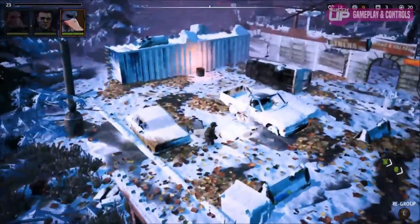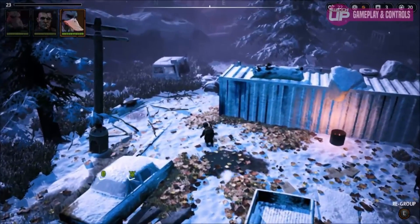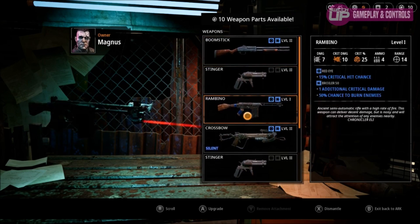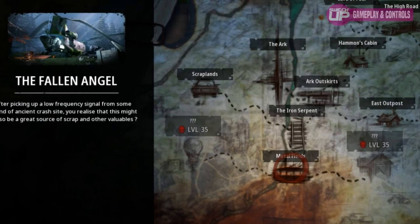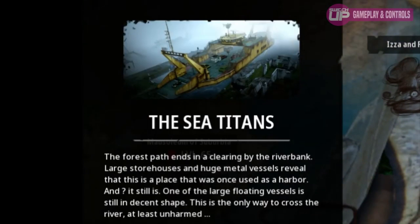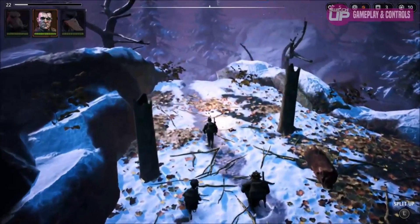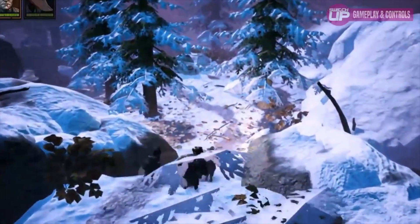I'm going to controversially say that one title you should potentially avoid is Mutant Year Zero — just because it's on the Switch. To clarify: it's a great game and if you can only play it on one console you can still enjoy it on Switch. Unfortunately it looks terrible on the Nintendo Switch, especially in handheld mode where it looks shocking. If you've got any other way of playing it, it's better elsewhere — so it's not a recommendation to avoid entirely, just buy it somewhere else if you can.